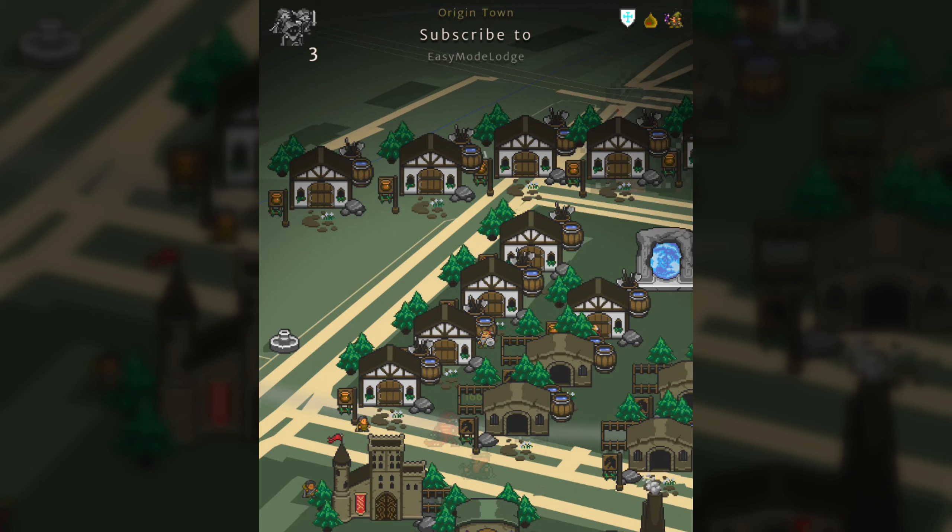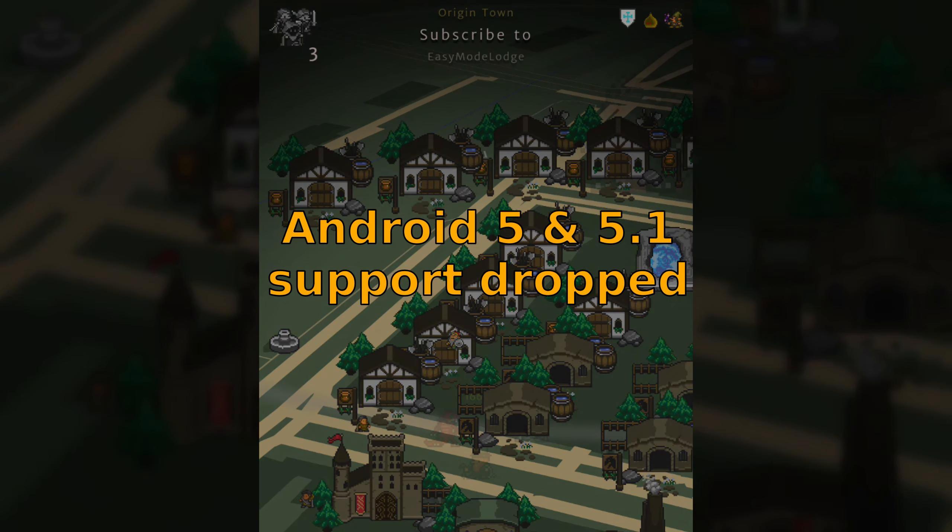I should also mention that this new graphical update for Orna basically means that if you're using Android 5, you're not able to play the game anymore. But I think that's fair enough because Android 5 is almost 10 years old, so that's reasonable for the graphic update we're getting here.